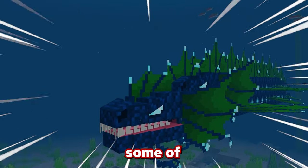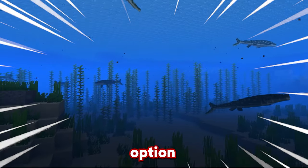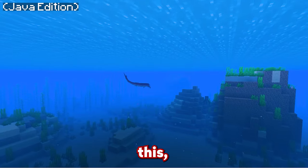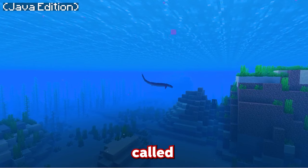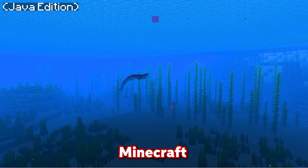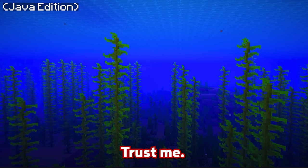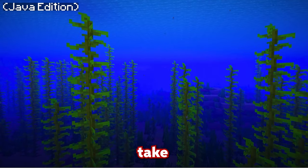From some of the scariest Minecraft mobs to some of the most dangerous, in this video we're going to be exploring Minecraft's best ocean mobs. This aquatic mod is called Panthalassa — it's a really cool Minecraft mod that adds a ton of different sea creatures into the Minecraft world. If you want dangerous animals, trust me when I say this one's for you.